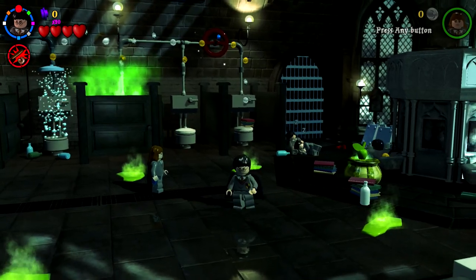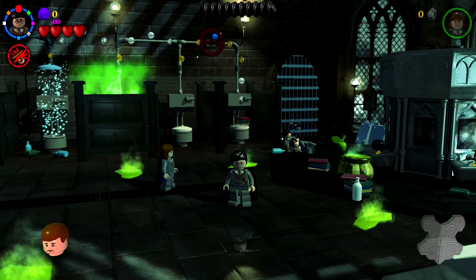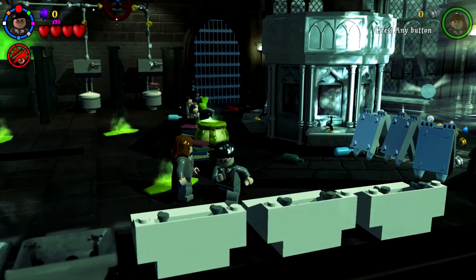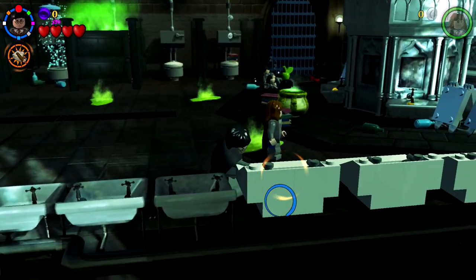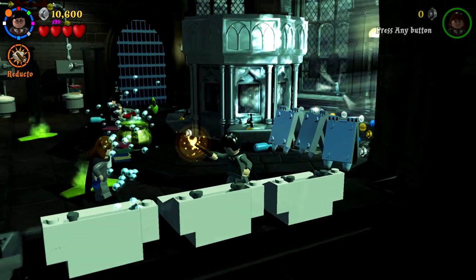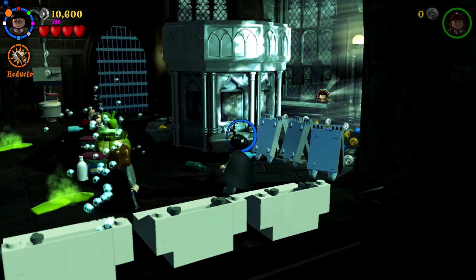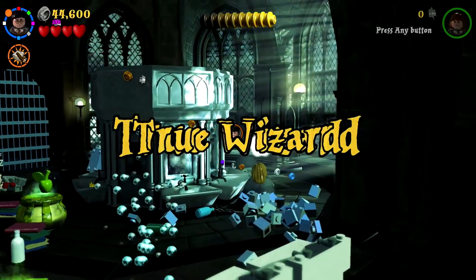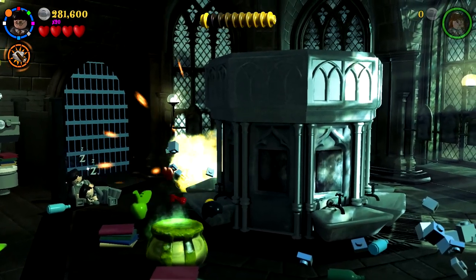Alrighty, so now time for the third level: Crabbe and Goyle. This is actually taking me a while and we've only done two levels — we're already 30 minutes into today's video. I'm considering maybe just doing three levels per year per episode. I'm gonna Reducto on all that because there's obviously a character to collect right over this way — and boom, True Wizard, no problem. We get Vincent Crabbe. And we also got this stuff.